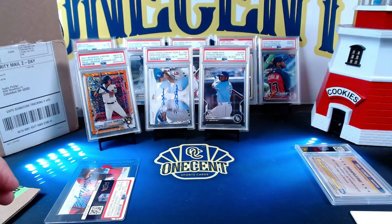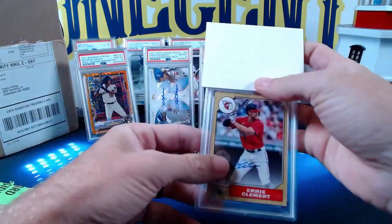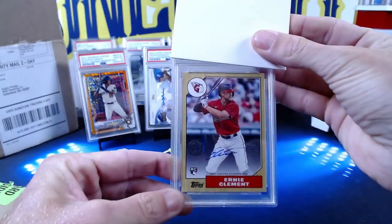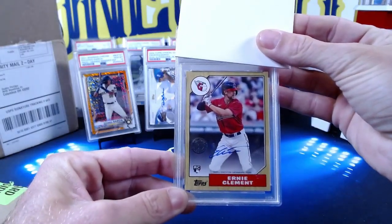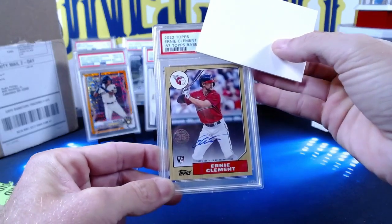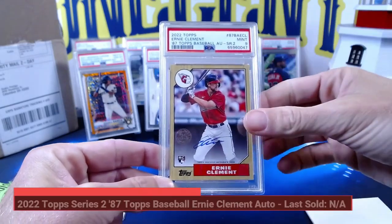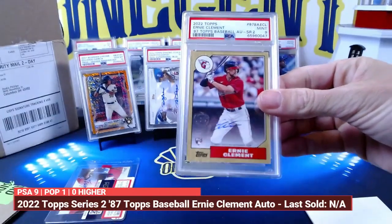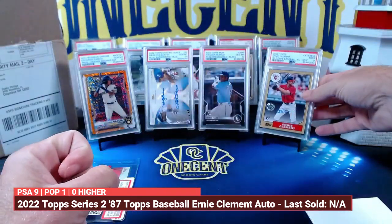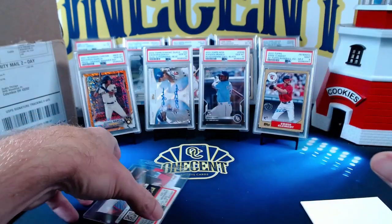The last card in this first submission is for Kevin R. He hit this card in a break and we submitted it straight from the break. It's a 2022 Topps Series 2 1987 on-card auto for Ernie Clement. This one scores a mint nine — not quite sure why it gets a nine, but we do get the mint.